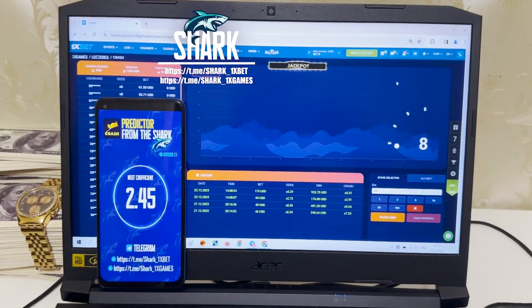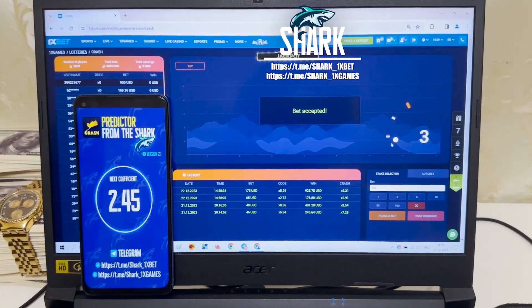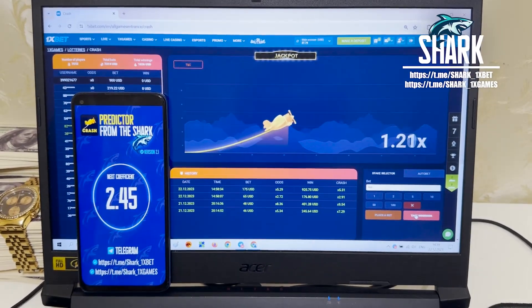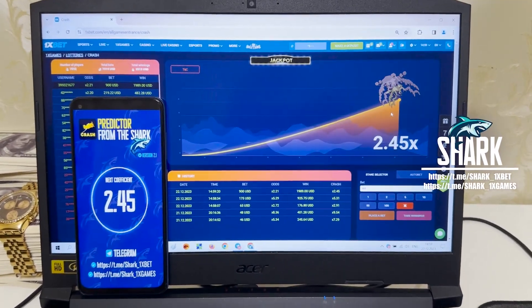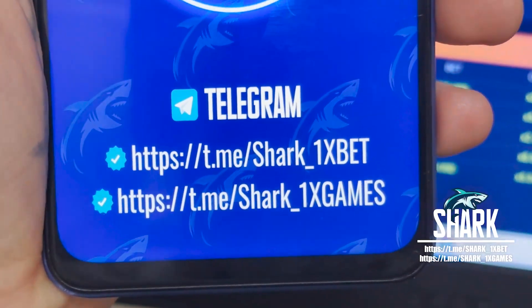Okay, I place the next bet because it's a really good coefficient. Then I show you how I withdraw my money to my card. 2.45 — look how I win money. It's amazing guys, you see it works perfect. See my official Telegram channel my friends if you want this real working hack.